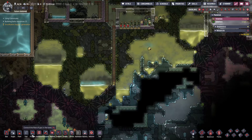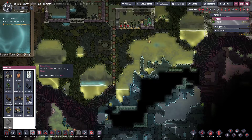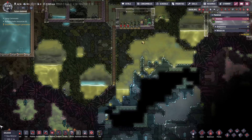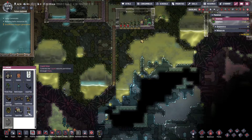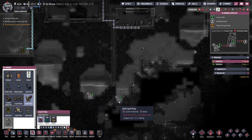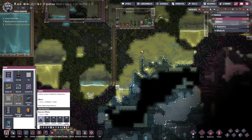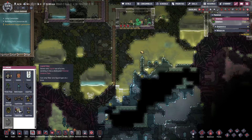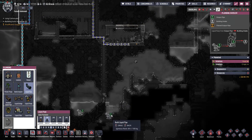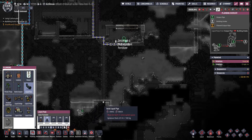We also have all of this polluted water. So we are going to set up temporary pumps all over the place. This is polluted water too. We're going to construct, build, destroy - you name it - these pumps, and then just build cheap piping so that we can get this polluted water out of here.